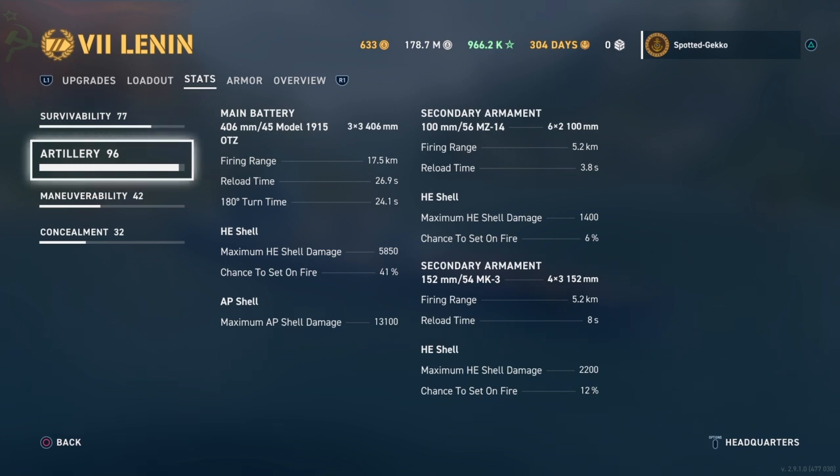We've got three triple 406mm guns — beautiful guns. My firing range with Kedrov is at 17.5 kilometers, and you really don't want to go below 17 if you can help it, especially because this ship is going to be facing Yamatos, Iowas, Conquerors, and other legendary tier ships. You want that range. Right now my reload time is sitting at 26.9 seconds. My turret traverse time is a beautiful 24 seconds. If I had not chosen the main battery mod as the final upgrade and went with the secondary, that would drop to close to 20 seconds — which would be incredibly good — but 24 is already extremely good.